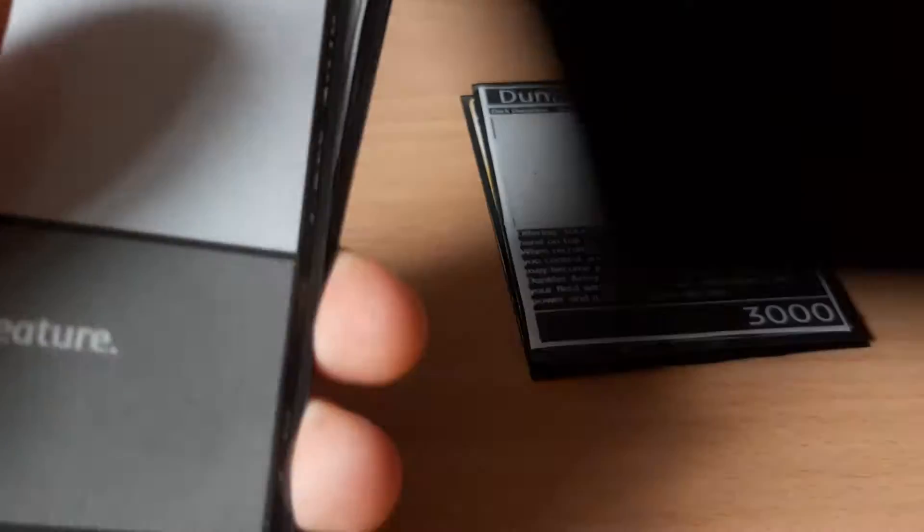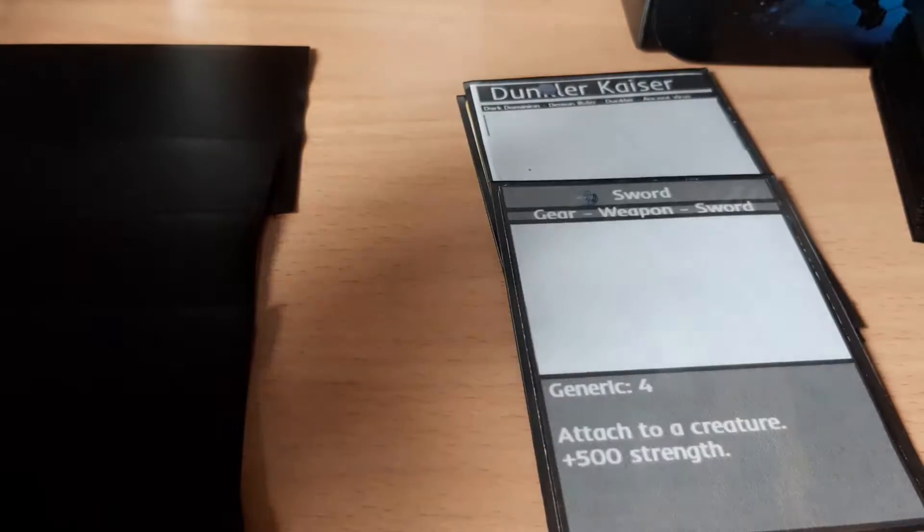For his particular cost we also have to put a Dunkle creature back on top of our deck. And then the creature is out — we can then attach gear cards to it, play conditions on it, or anything we wish to.